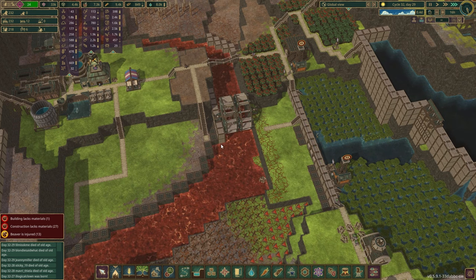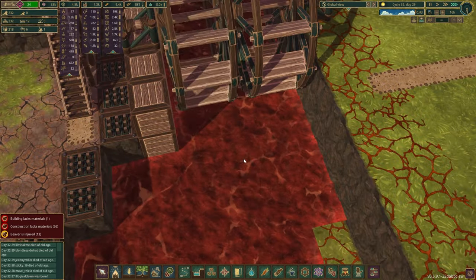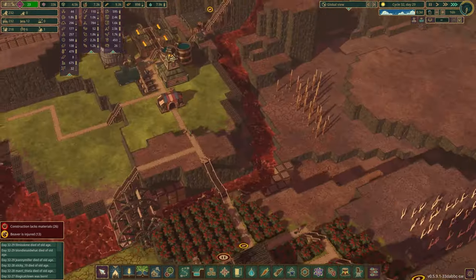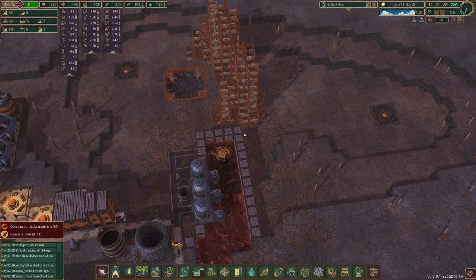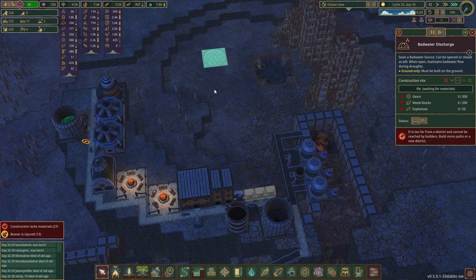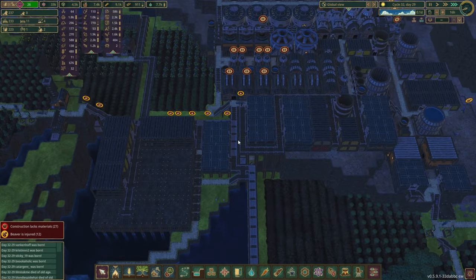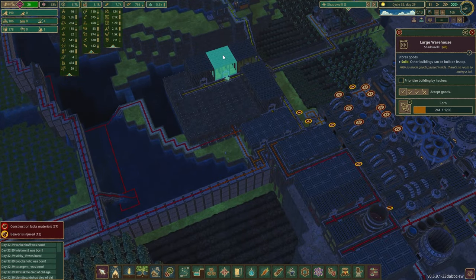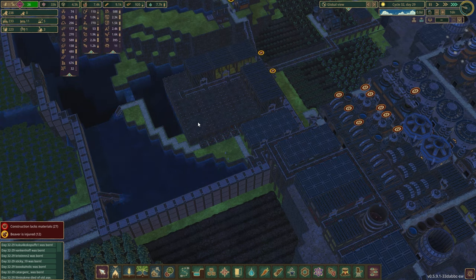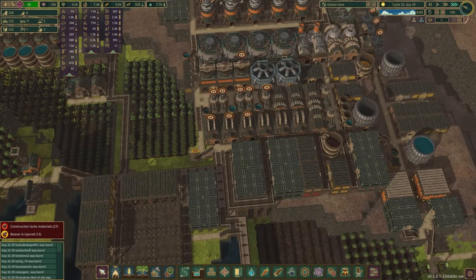If we do a little zoom in here — look how little bad water is coming in, there's just hardly any flow out of this one. I don't want to spend the metal blocks or the explosives to put that in right now. But this is going in, so that's good. That's corn. We've got canola seeds — we've got some stuff moving in the positive direction on the production side of the house, which is fan-freaking-tastic. That's glorious, that's absolutely glorious.